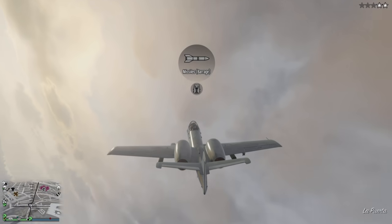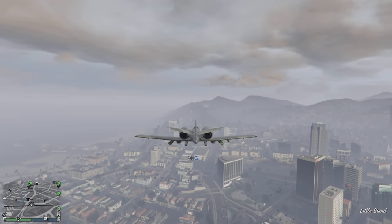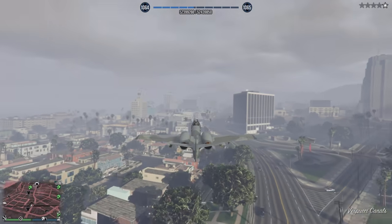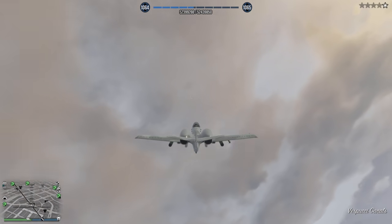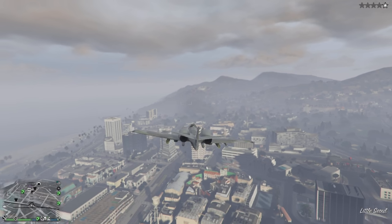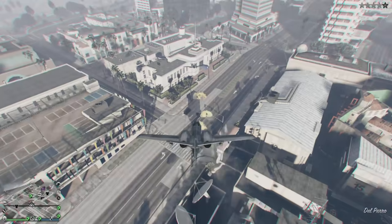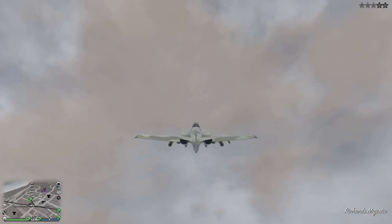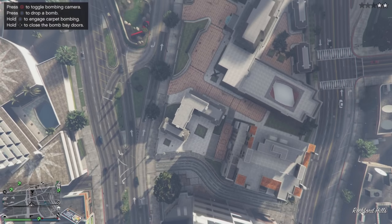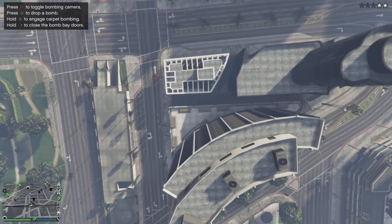They literally built a plane around a giant machine gun — that is the truth. When they developed this plane, it is a close ground support weapons platform. They had a giant 20-millimeter Gatling gun and they said, let's build a plane around the gun. That's unheard of. This thing has been in service for a long time. You can watch documentaries on it from previous conflicts — it's been shot up and got the pilot home safe, and it has rained a lot of serious business down on the bad guys.